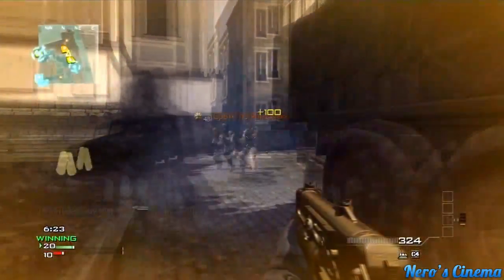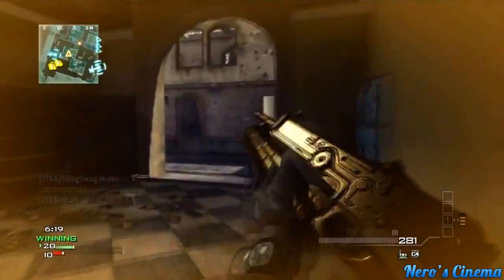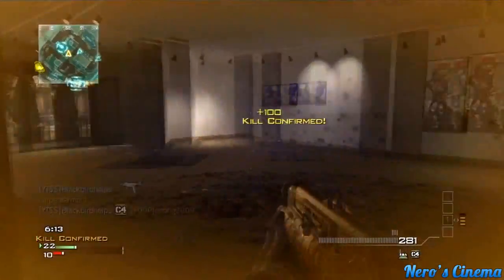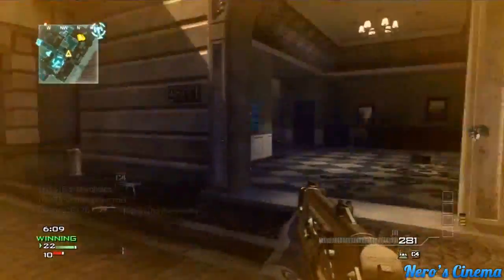What is going on everyone, near reent here for another episode of Moab Friday. This time it's map Lockdown, using the PP90 with the golden camo and the extended mag. Ladies and gentlemen, this is quite possibly the world's first — that's right, world's first hipfire only assault MOAB.